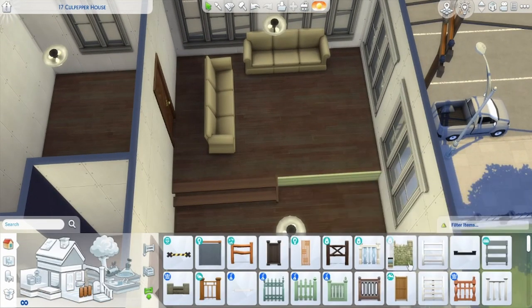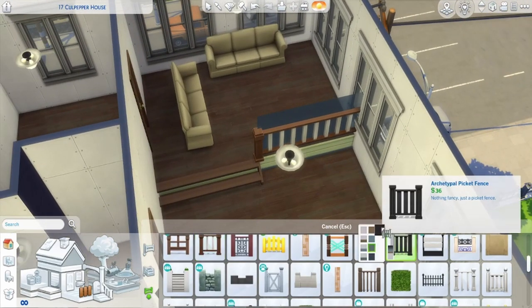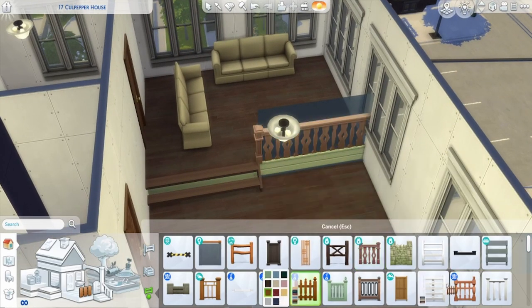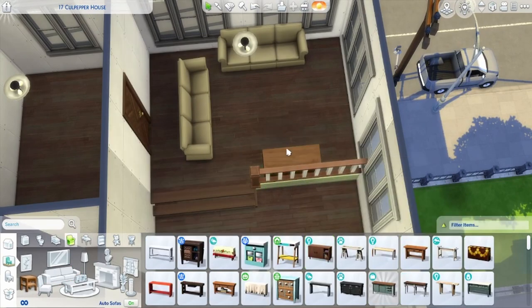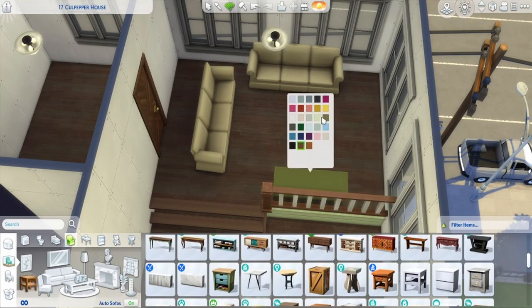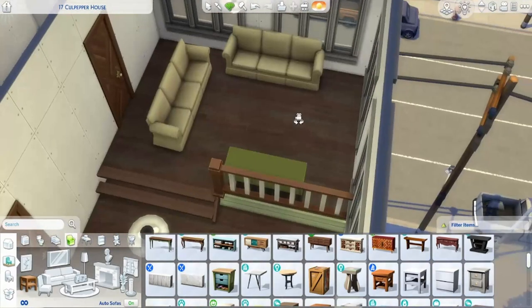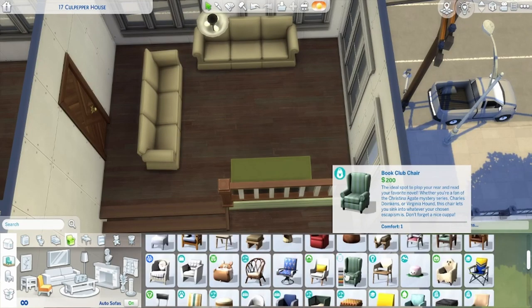I knew where the bedroom and bathroom kind of had to go, because the rest of the place is just windows everywhere. I usually put the living room in this corner, but then I wanted to put it on a platform, because I felt like that would be fun and would fit with the style I was going for. So I made it a bit higher — I think it's big enough for two, maybe three steps — you gotta go up a couple steps to the living room, which is also where the bedroom is. The bathroom is on the main level.